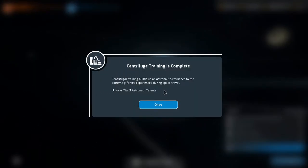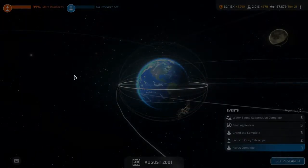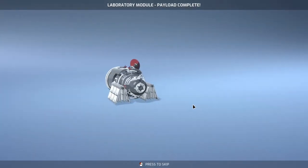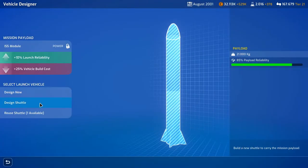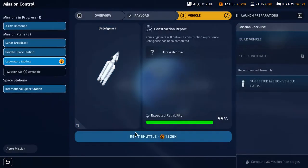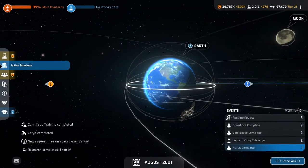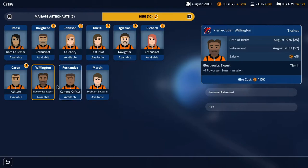Centrifuge training complete - unlocks tier 3 astronaut talents. Titan 4 research complete: a versatile heavy lift solid fuel rocket capable of placing large payloads into earth orbit and beyond. The lab Mars module payload is complete, so let's design the vehicle - reuse our other shuttle, three months. We now have new crew available: problem solver gives minus three random resource requirements per task; comms officer gives plus one comms when in command in mission, plus one power per turn.